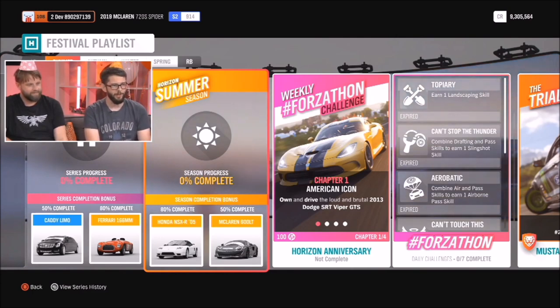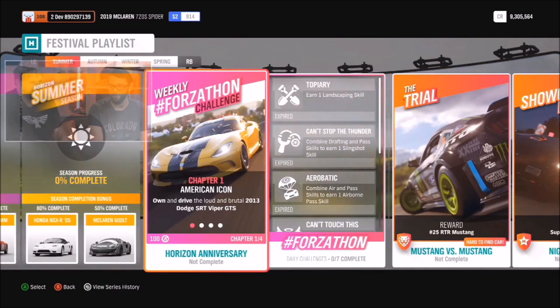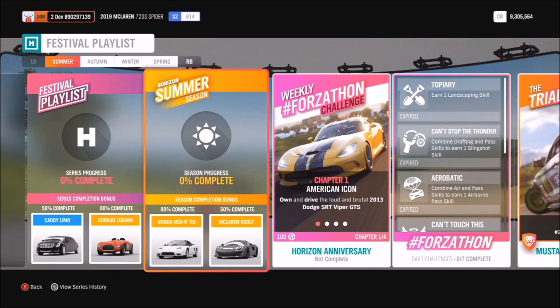Here in summer, this week is all about Horizon 1. You can see the weekly Forzathon features the Viper. Our UI artist Aed has done a great job recreating the Horizon 1 box art to evoke those memories. And the eagle-eyed among you will have already spotted the McLaren 600LT is available as a 50% reward in summer — that's a new and exclusive car.